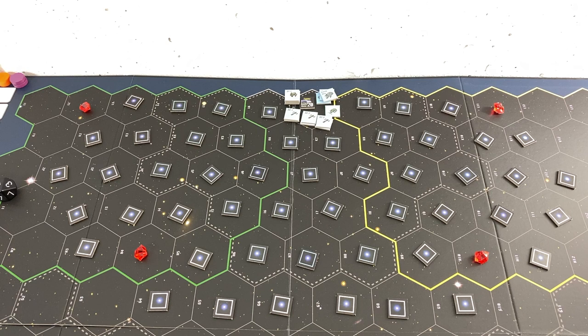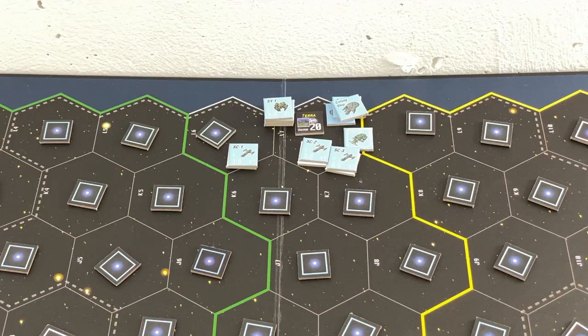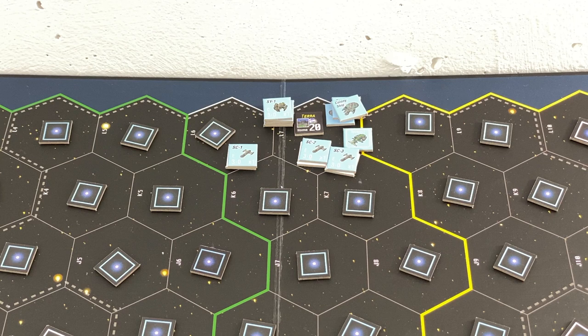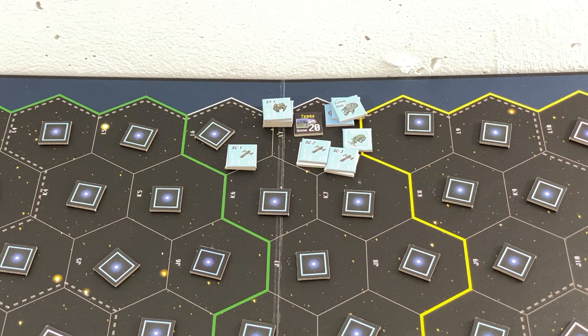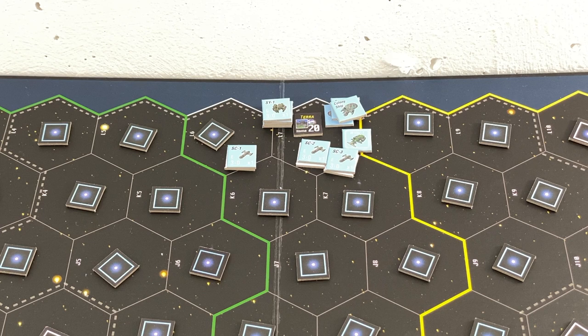It doesn't really matter if we're moving left or right since I have no information. So I will move Scout Group 1 into this area here. I will not flip this token just yet - from what I understood, you have to do that in the exploration step. First you have the movement phase, then the combat step if there is combat, and only then the exploration. There is also one very distinct rule for this scenario: you cannot enter a hex where there is an exploration marker and a Doomsday Machine.